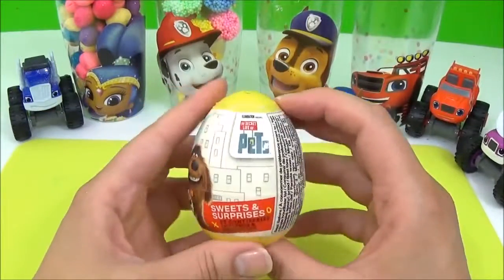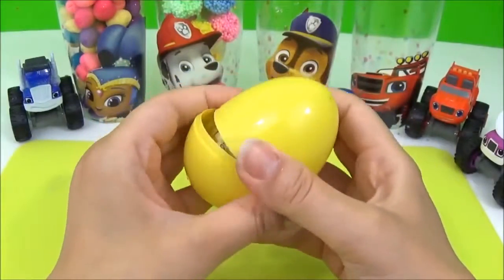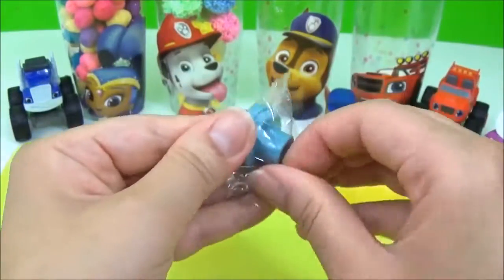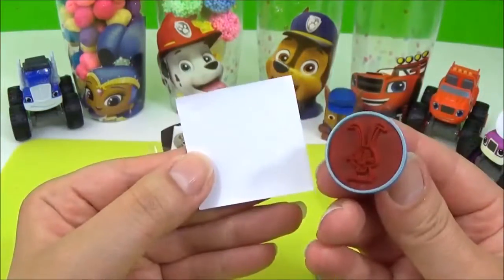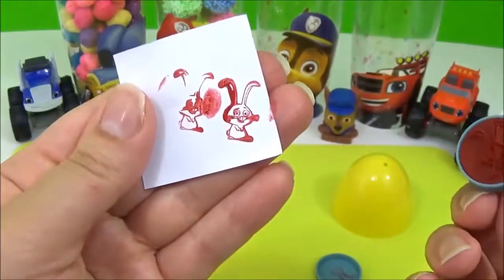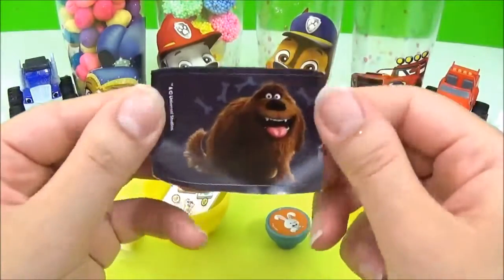Let's open up the Secret Life of Pets surprise egg. We have a stamper, and this one is of Snowball. Let's try that again. Cute. We also have some candy and a Juke sticker.